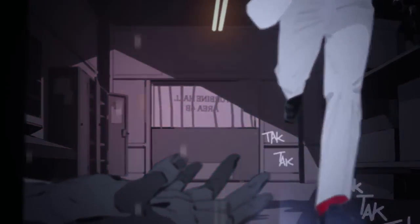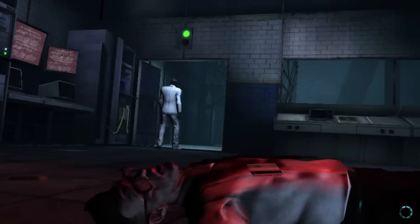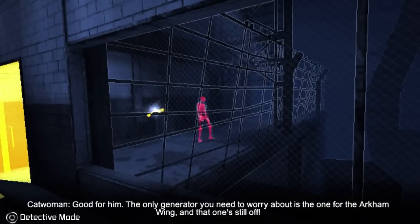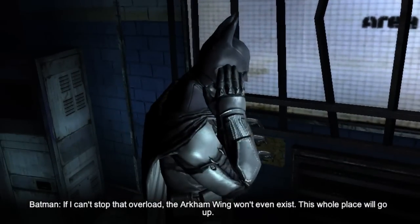In order to do that, he will need to stabilize the industrial facility's overloading generators and return power to the Arkham Wing. Batman must follow Black Mask through the industrial facility to find the generators, but the winding architecture of the area will make this difficult. To help with this, Batman can track the gunpowder residue emitted from Black Mask's gun in Detective Mode, which acts like a chrome trail to the villain's location.